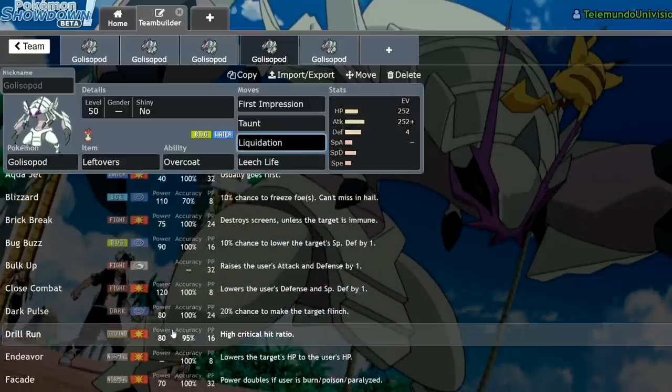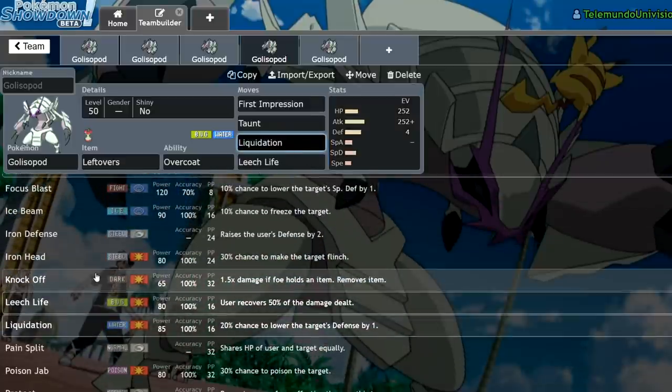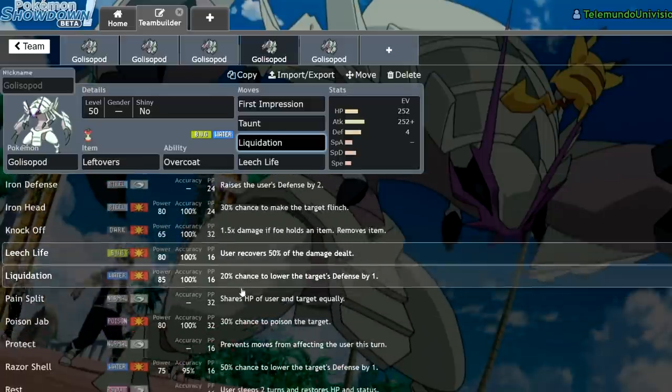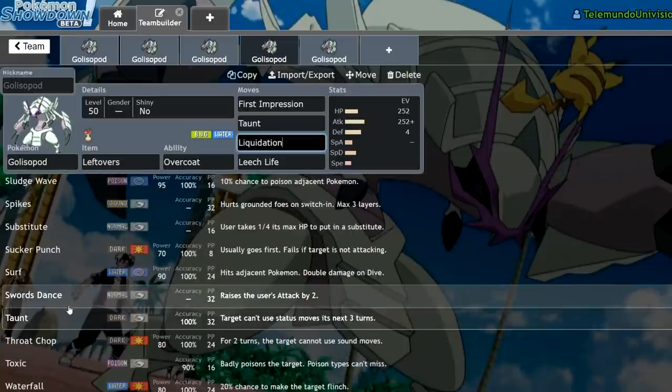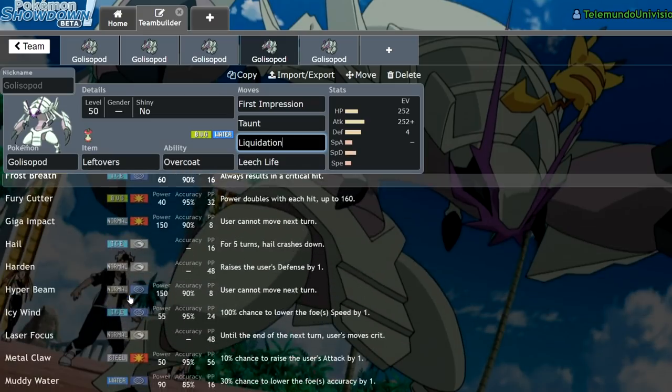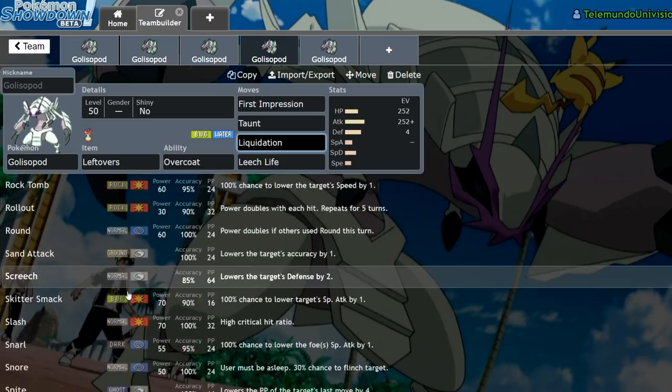As for moveset buffs, I really don't see anything Golisopod would want. It already has access to Knock Off from move tutors in previous generations — not that it matters in this VGC format, but I could see it getting it back. It has access to Razor Shell. You could even run a Swords Dance full priority set. Golisopod pretty much has everything it needs to succeed. It's literally just its ability that holds it back.